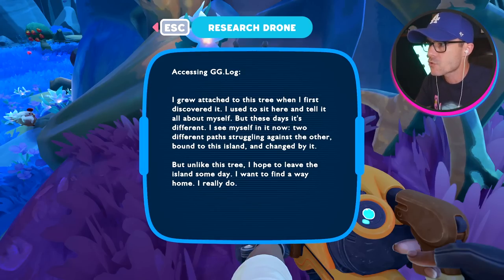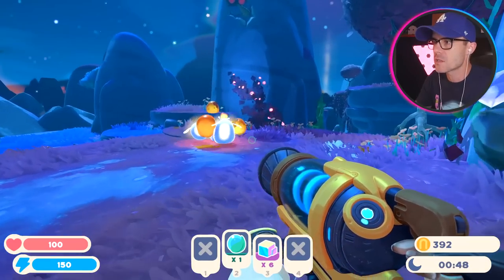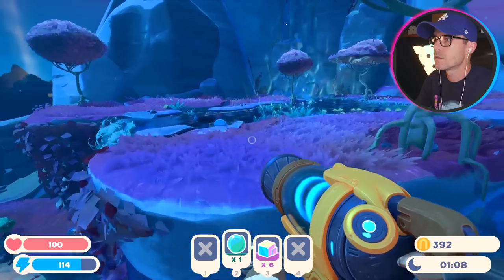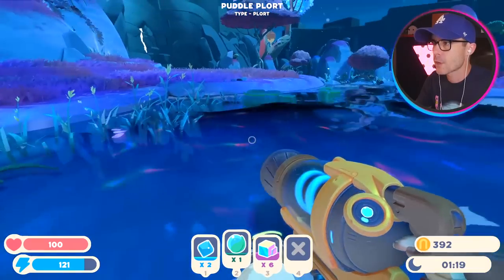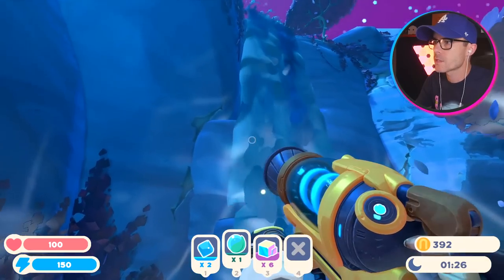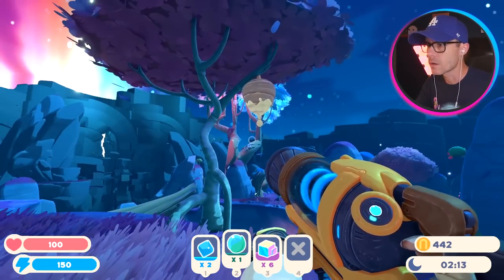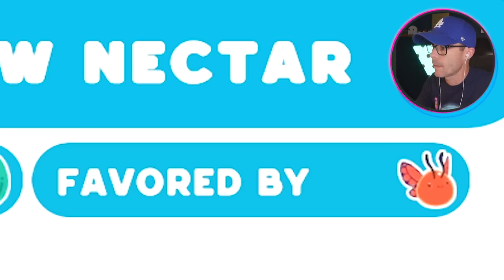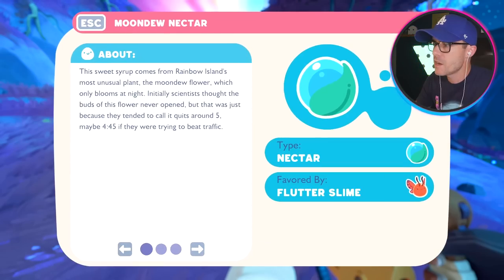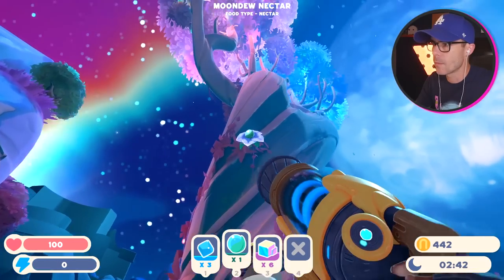I see myself in it now — two different paths struggling against the other, bound to this island and changed by it. But unlike this tree, I hope to leave the island someday. I want to find a way home, I really do. Where is home and who is leaving these messages? Maybe I could jetpack over there. It's like nighttime. Puddle slimes — give us your plorts. I'm gonna get some puddle plorts while I find them. It's so nice looking. There's like a big giant crack in that wall over there. What is that thing? It's food for that slime — the butterfly slime. I haven't seen one of those yet. It's a nectar type, not a fruit or a vegetable.